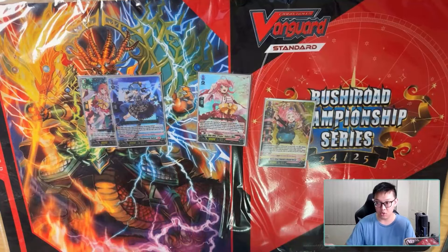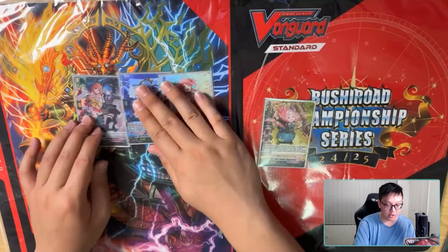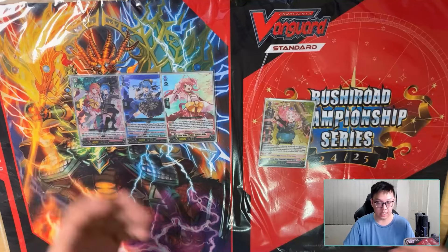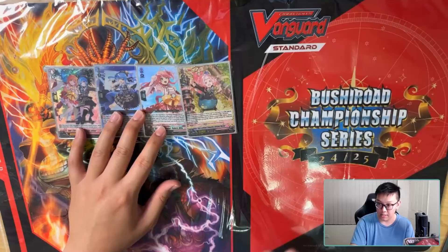That grade one order allows you to set multiple orders regardless of grade from your hand into your order zone, and each order you set lets you draw one. The grade two Michu — when it rides, you look at the top five cards of your deck for either a Nokano or a Cannonball and add it to your hand. Pretty self-explanatory.